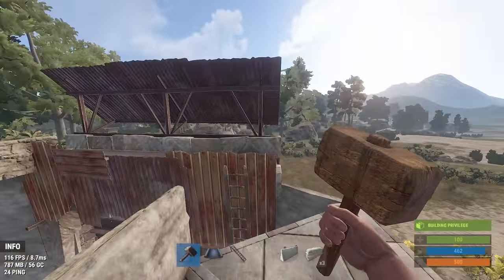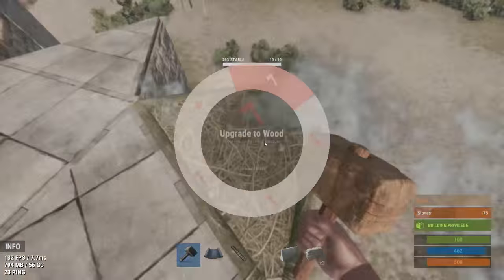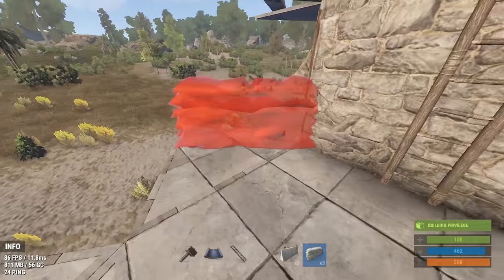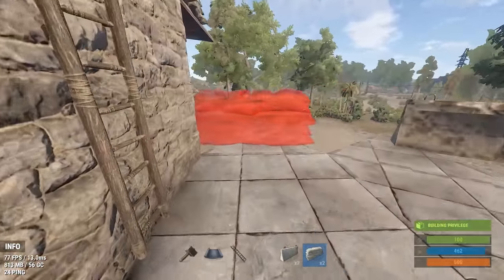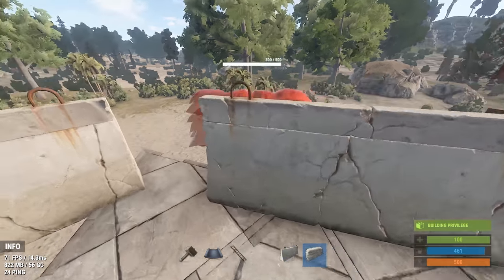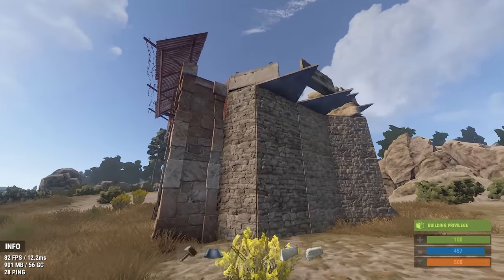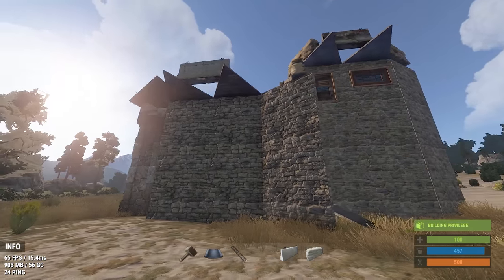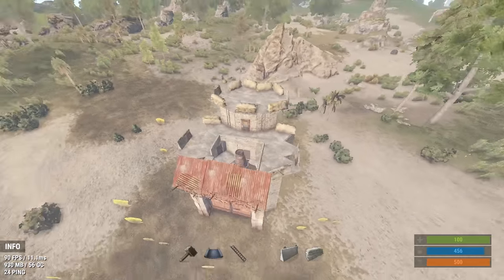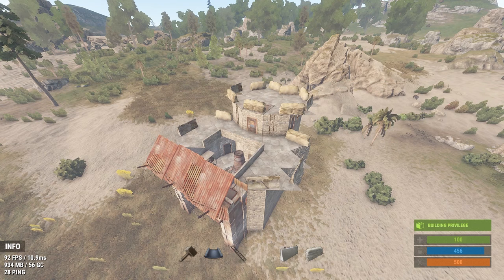Once you're done with the rooftop, you're pretty much done with the entire base. All together this base costs around 50k stone and around 20k wood, which isn't too bad. As a solo player you'll have plenty of time to farm up, kill people, depot, and expand over time — you don't have to build this entire base all at once. I really like this base design because it's compact, it's not gimmicky like a lot of other solo base designs. This base actually feels like a real base — it's got honeycombs, it's got a courtyard, it's got everything you need in a confined space. It's also easy to defend; there aren't a lot of blind spots where people can camp or hug the walls outside your airlocks. From the rooftop, you have pretty much visual on every wall around your base.